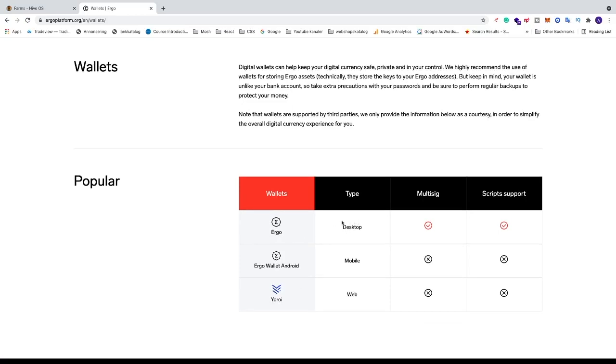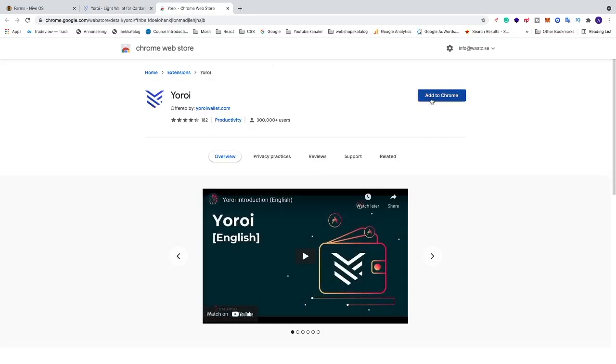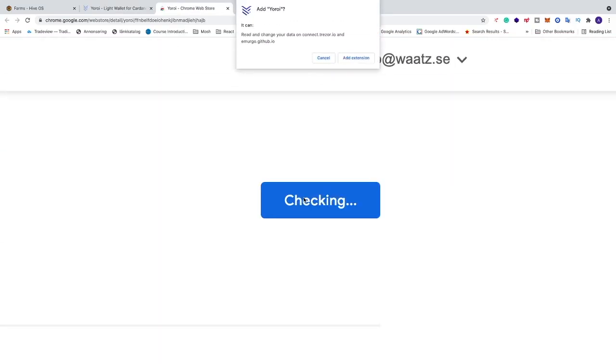You can choose one of these wallets: Ergo Desktop, Ergo Wallet Android mobile, or Yoroi. In this video I'm gonna choose Yoroi. Click on it, then click on the download button. You can choose Chrome, Edge, Firefox, Android, or iOS. I'm gonna use Chrome and click on 'Add to Chrome'. You'll get a pop-up to add Yoroi — it can read and change your data on connect.trezor.io and emrglio.github.io. If you agree, click on 'Add Extension'.